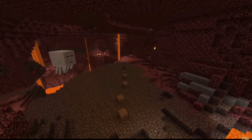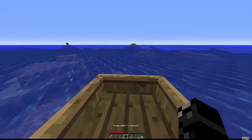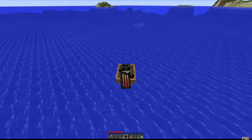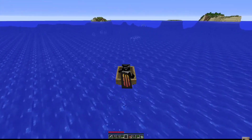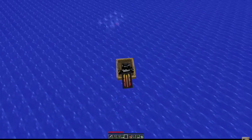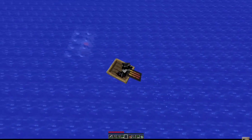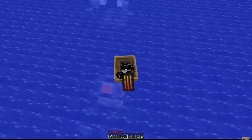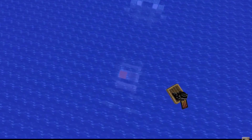Heading to the end now, you triangulate the position of the stronghold and hastily rush towards it. As you hone in on its location, you realise that it's an exposed stronghold in the ocean. That's great news — even more luck for this already insane speedrun. But then something unusual happens. As you get closer and closer to the stronghold, you notice that it's actually right next to an ocean monument.